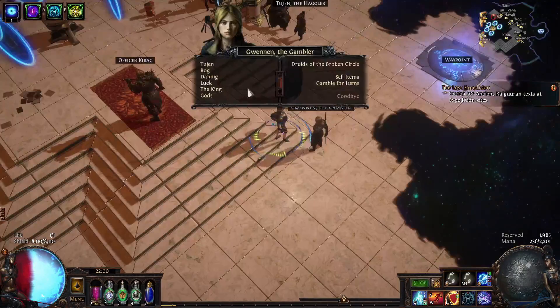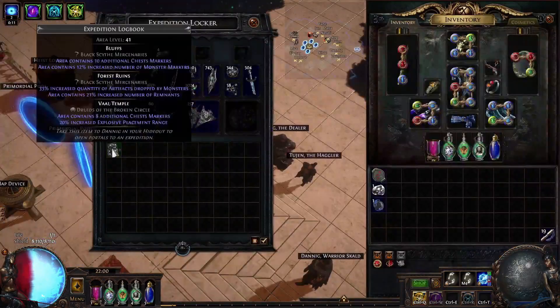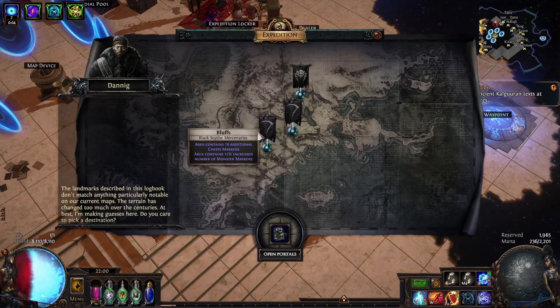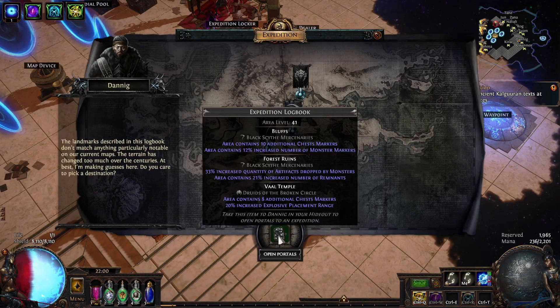Gwen is a gambler, but it's not so good for me despite the fact that I really like gambling. Now let's talk about the expedition logbooks — you basically select what you want. The black side is for the currency guy; the others, if they don't have the black side, I just sell the expedition contract logbooks.